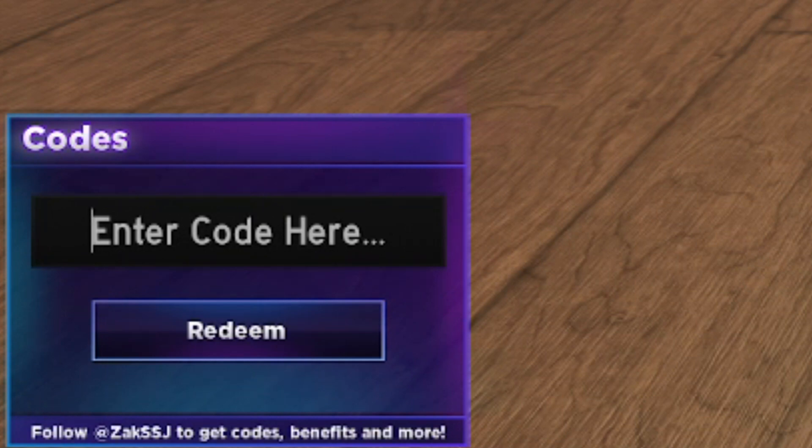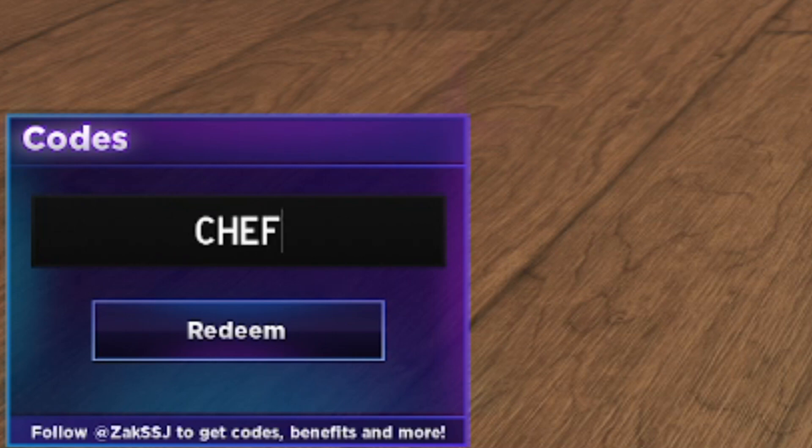I'm going to go from newest to oldest codes. The newest code is CHEF470K — that's C-H-E-F then 470K. If we redeem that — success, it's redeemed! It gives a good amount of gems, I think around 350 to 450. Make sure you get it for yourself: chef470k.